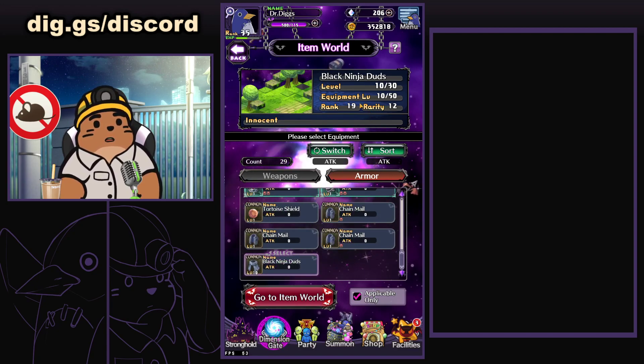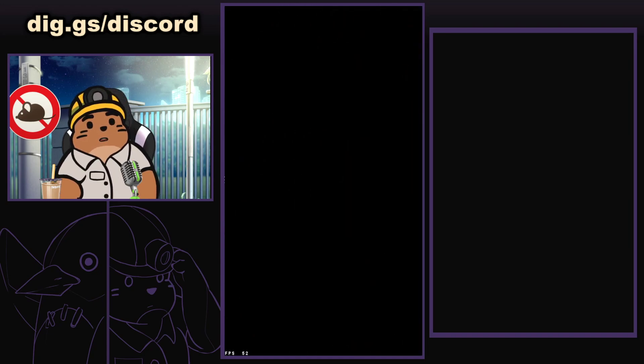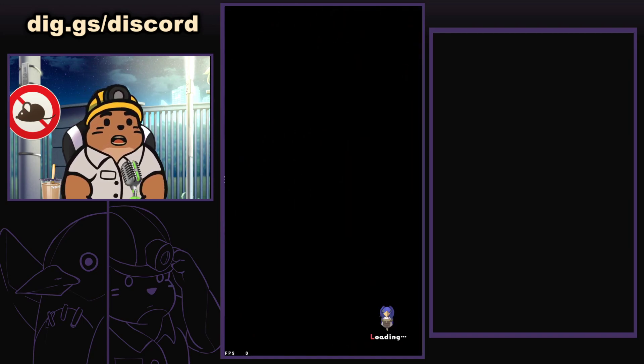Now you don't have any choice over what this item is, but it is going to be a rank level higher than the gear that you're grinding out. Let's go ahead and demonstrate — you can see I have a rank 19 black ninja duds — let's go into the item world and we're going to show you what happens when I do this.